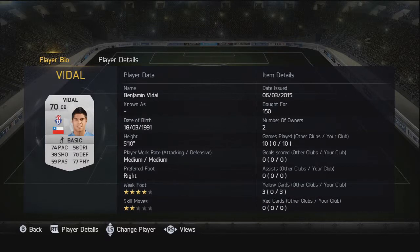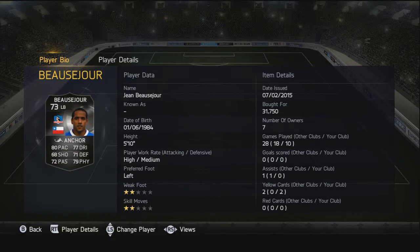Then we've got Vidal as the second centre back — 74 pace, 70 defending, and 77 physical. He's got a 4-star weak foot as well, which is really nice for a centre back. The second inform is Bosa Jaw, who we've seen a lot playing over in England. Only 2-star weak foot and 2-star skill moves, but he's got good pace, strength, dribbling, defending, and passing. A really nice card — I paid 31k for him.